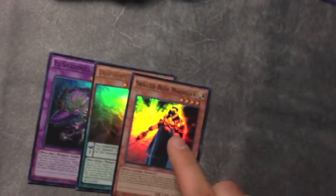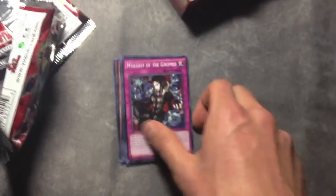Alright, now going on to the left side. So far we already have quite a few holos — we got Win Bingo, we got Stealth probably the best ultra, we got Skilled Blue Magician, got the Super Heavy Samurai Flutist, and Pot of Riches. Let's see what we can pull from the left side. One-handed pack openings are literally such a pain in the ass. I did not bring my tripod with me because I'm at a friend's house right now.